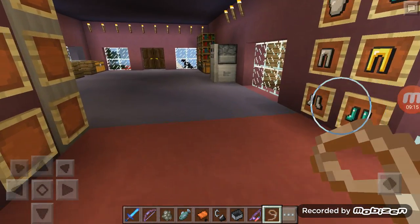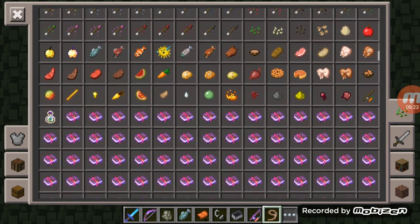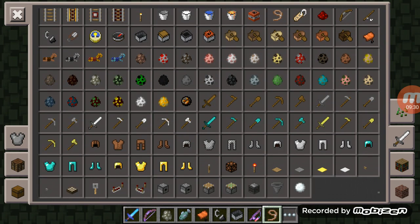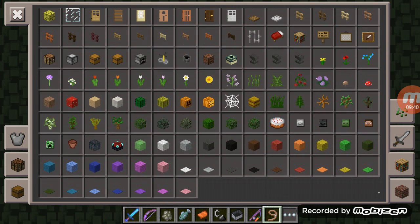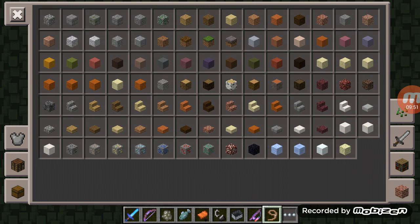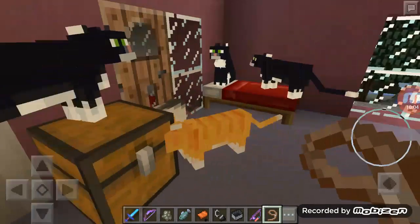I'm going to show you some more things — I've got wheat and seeds and all kinds of foods here. And I've got things like in Minecraft. There are loads of flowers — sunflowers and roses and all of these. And now look at this — transit helmet and transit armor.